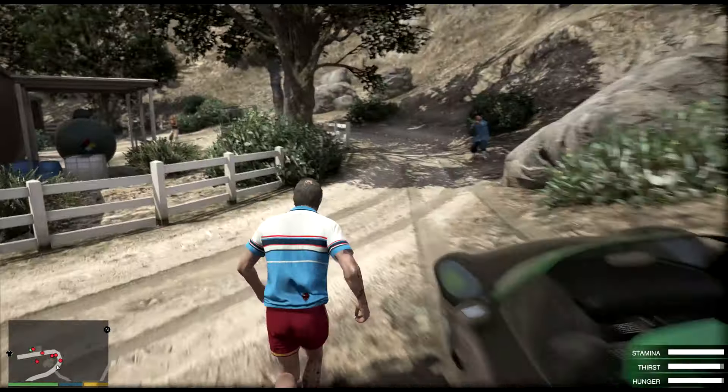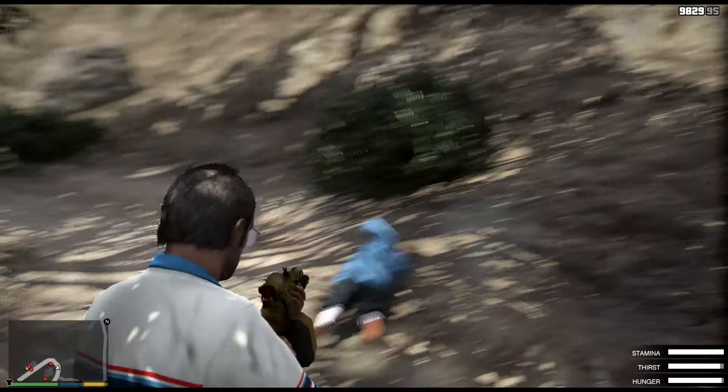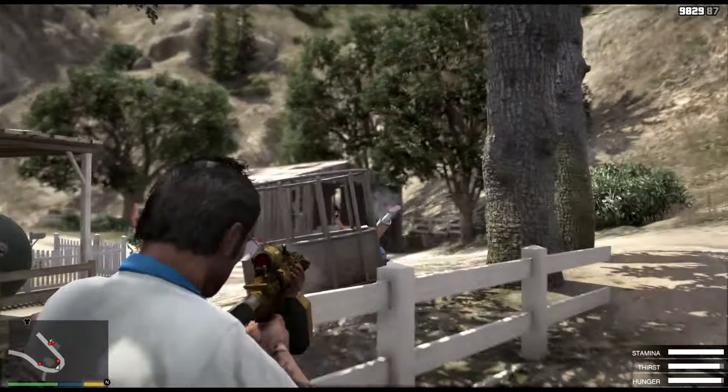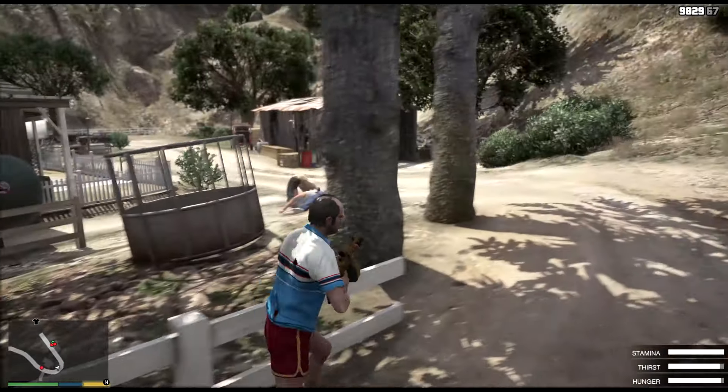So you guys want to come to this location right over here. There's going to be this little farm — they sell these little plant crops, you know, from the ground. You guys take these people out here. They care about their plants, but you don't — you want the money. So you want to take out all these people over here, just take them out, it's very simple.